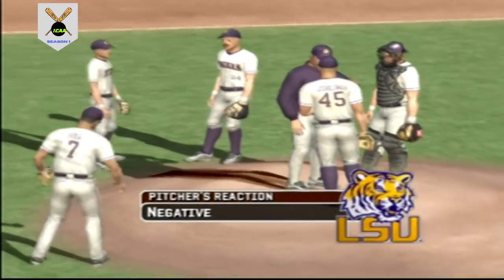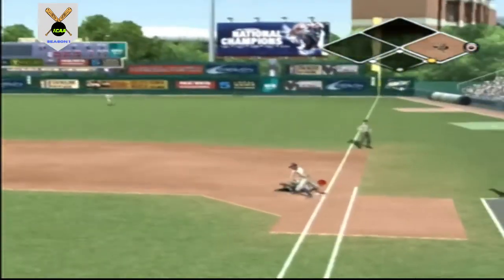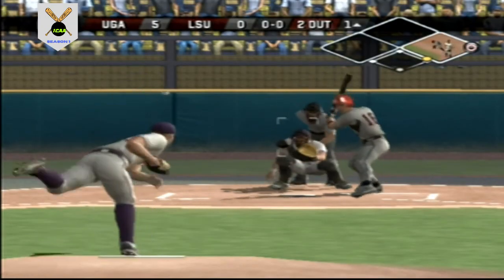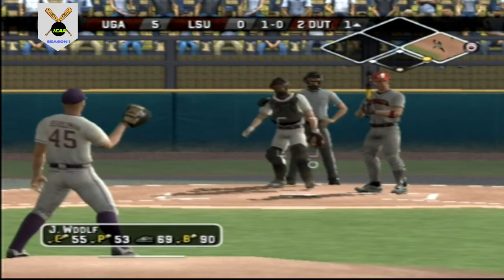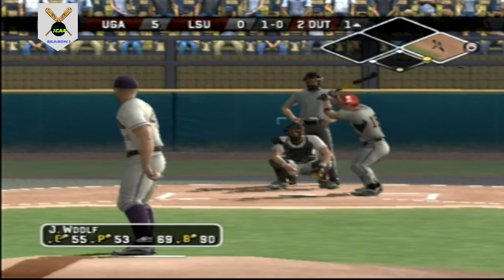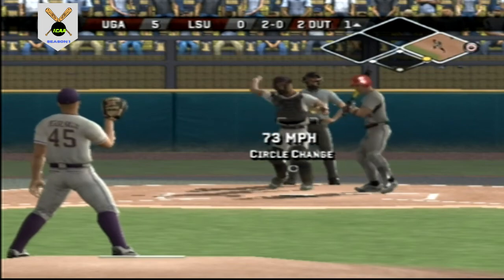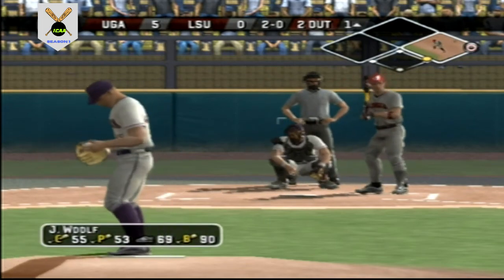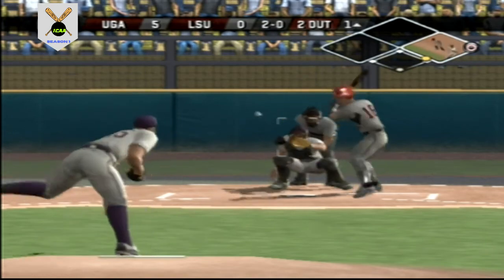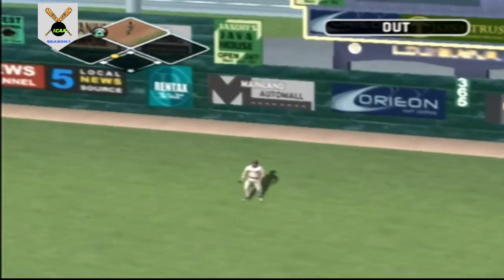Coach is on his way to the mound and this will be a long visit — want to make sure and give that bullpen plenty of time to warm up. Number 16 is up next. The throw over and almost got it. Breaking ball bends too low for a ball. Two gone. Changeup down low for a ball. There's a fly ball, and got there in time.